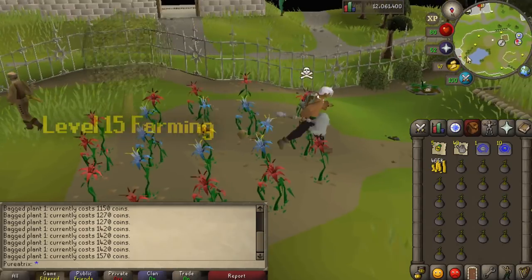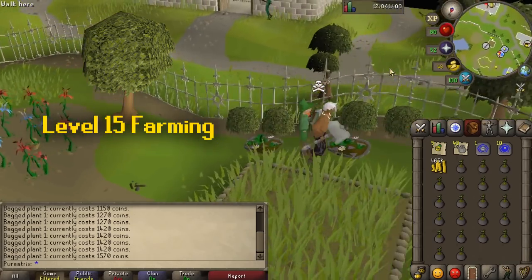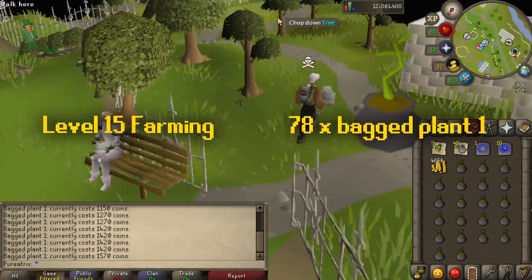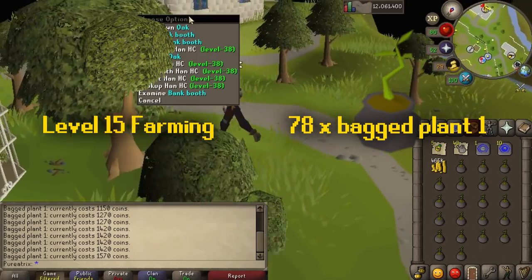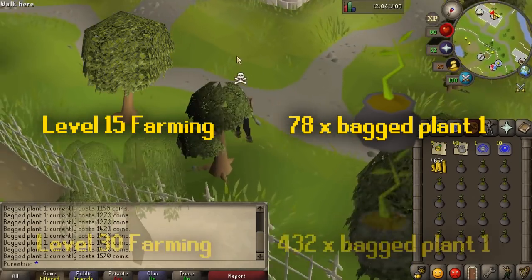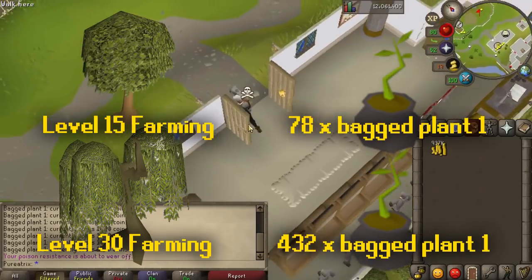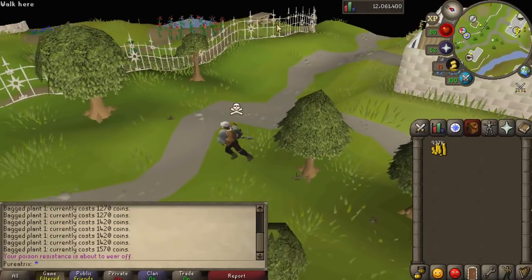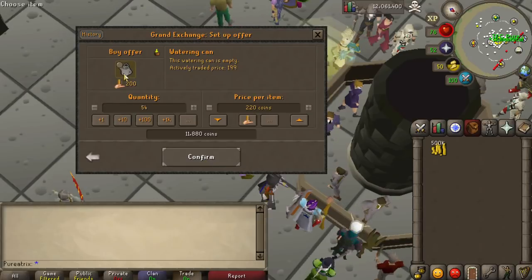To get to level 15 farming for oak trees, you need to get 78 bagged plant ones, which is going to cost you a total of about 100 to 130k. For level 30 to unlock willow tree farming, you need 432 bagged plants, and that's going to cost anywhere between 550k to 700k, depending on how much you pay for those bagged plants.